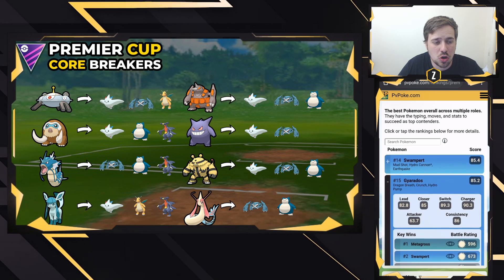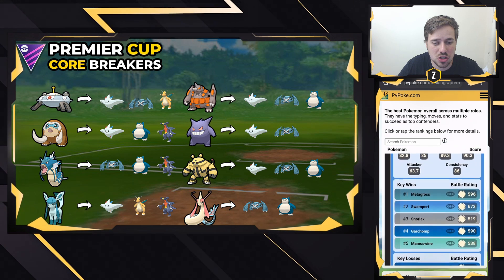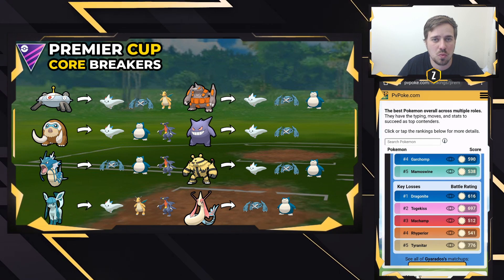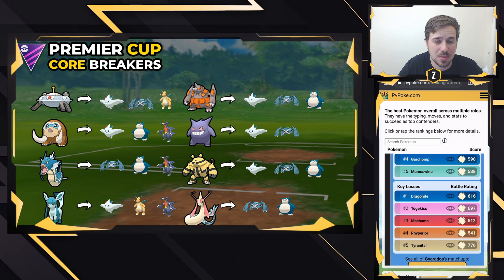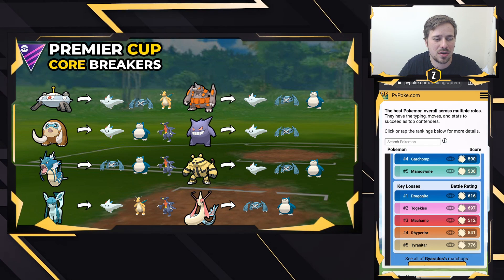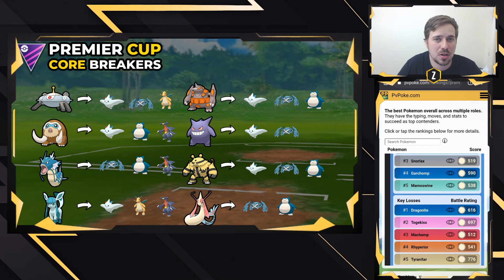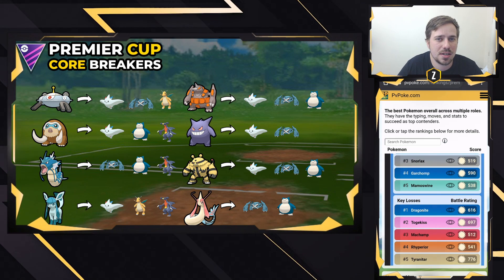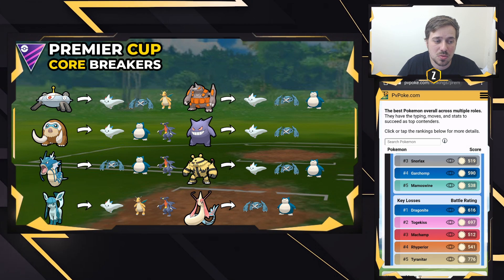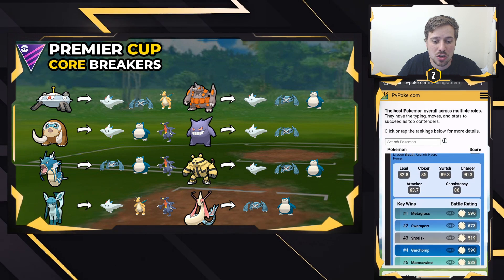Gyarados is also a really nice core breaker. With Dragon Breath, Crunch, and Hydro Pump it can beat Metagross, Swampert, Snorlax, Garchomp, and Mamoswine. You have to watch out for Dragonite — it's just raw damage — and Togekiss as well. Gyarados could be a good lead or good safe switch, and it's probably one of the cheaper Pokemon to build since its unlock cost is only 10,000 stardust and many people already have it.